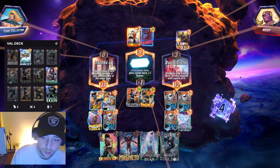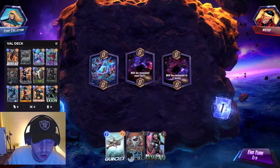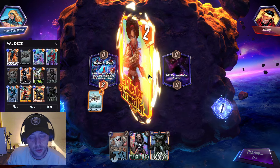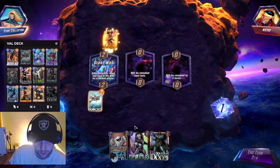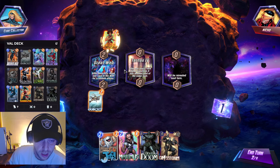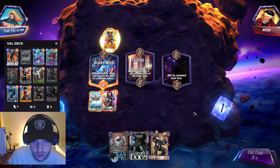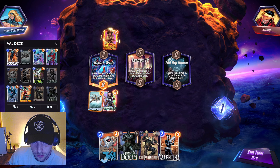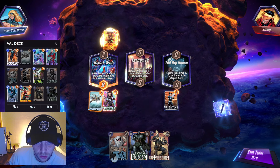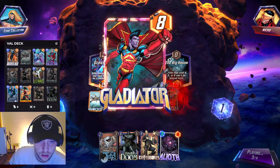Should have probably read that Hobgoblin a little bit quicker and brought Jeff in — we probably would have got one over. Probably had too many cards in there but we got away with it. We'll throw Quinjet in here. Oh, Misty — no. We want the Crossbones down quickly. He's going to play the Cyclops — let's see what we can do.